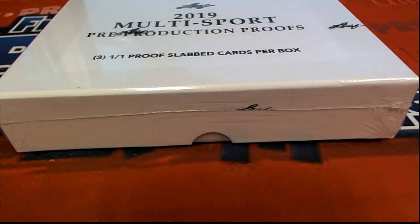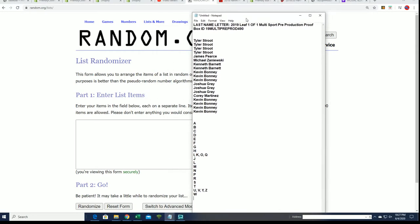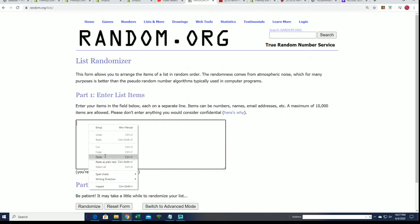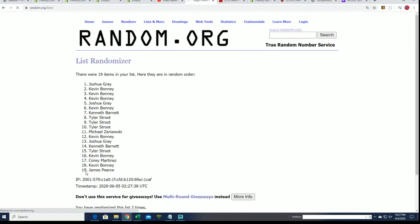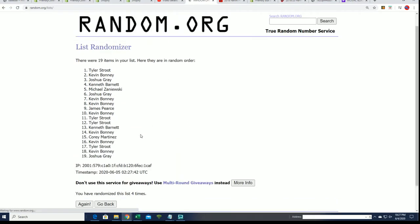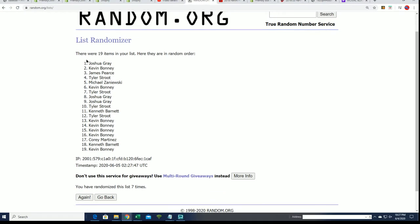Let's get something big popping out — we're gonna pull some water ones right now. We're hopefully going to hit one of the nice rookies. We've pulled Messi out of here; it's multi-sport so we could pull anything. Seven times through — we've had Messi, and I don't think I pulled a Ronaldo out of here. But anyway, we're gonna pull some kind of one-of-one. Lucky number seven — it's always something really cool.